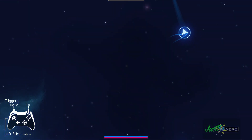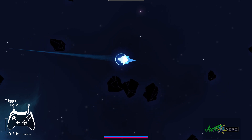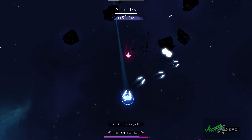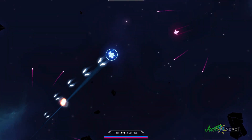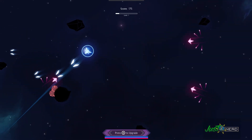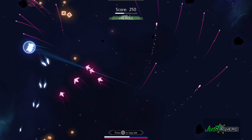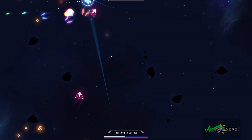Iniziamo. Ecco la nostra astronavina che continua a viaggiare. I nostri tasti sono semplicissimi, soprattutto con un gamepad: il tasto sinistro ci permette di accelerare, mentre quello destro di sparare. Cominciano ad arrivare i nemici, prima ondata. La prima ondata è abbastanza leggera, con asteroidi da distruggere e piccoli nemici. Quel lungo cargo gigantesco che vedete viene sbloccato dopo le prime due o tre partite e permette di ricevere potenziamenti.